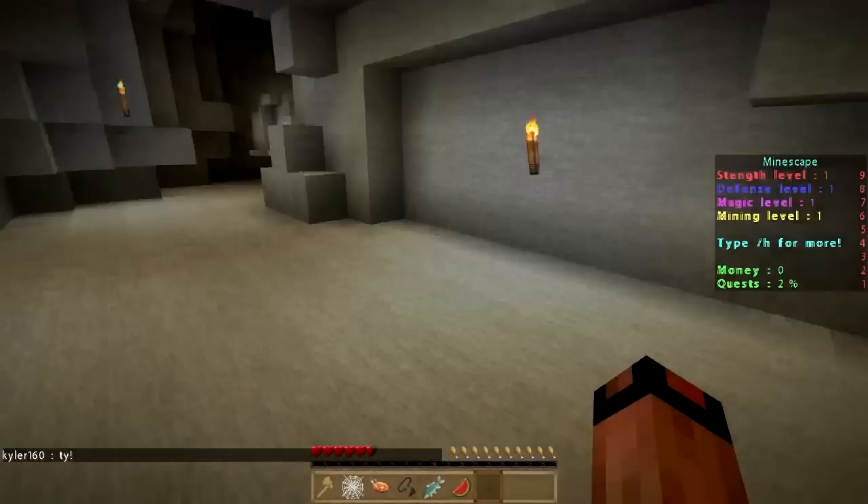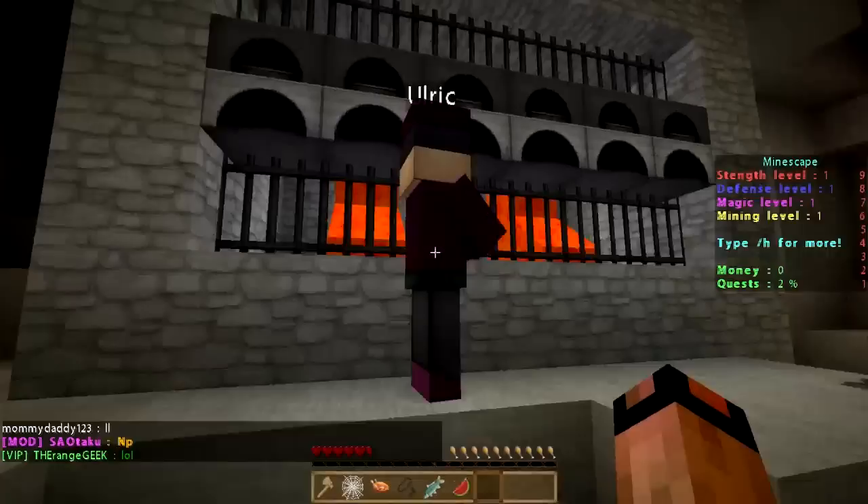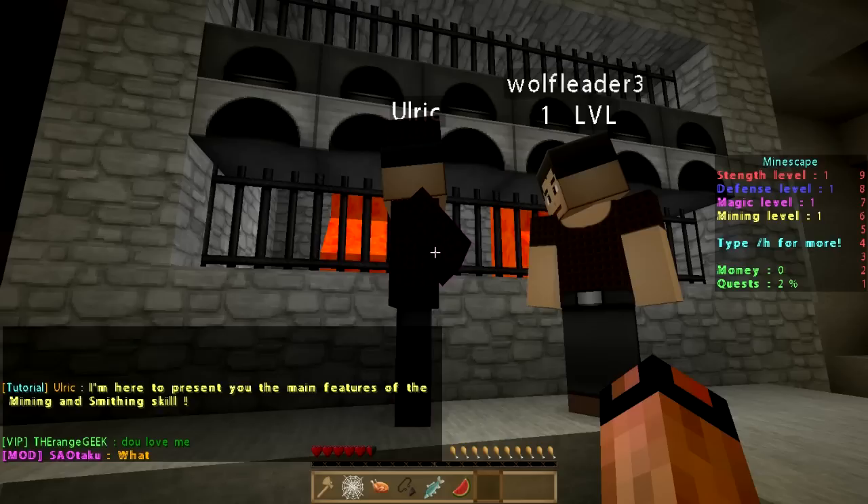Where is Ulrich? I don't know if I mentioned it yet, but I'm using the Sортex Fanbear texture pack. There's Ulrich. He says: 'Hey, my name's Ulrich and I'm a pro miner. I'm here to present you with the main features of mining and smithing. Here, take this bronze pickaxe and mine some tin — the black ore.'